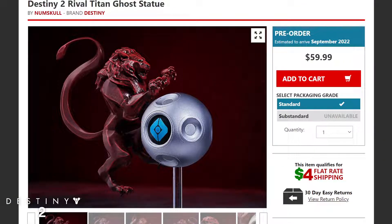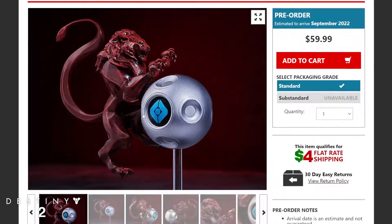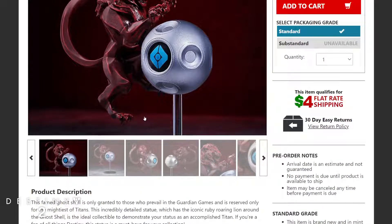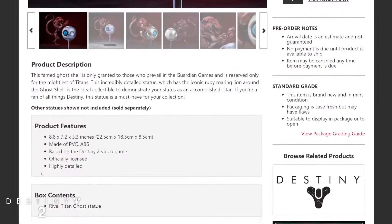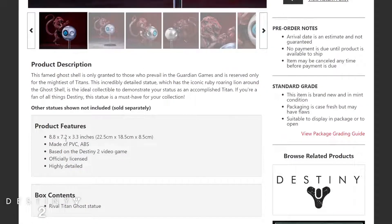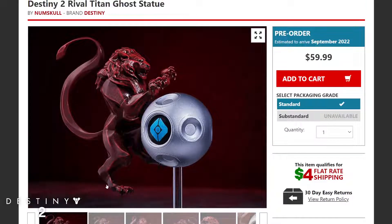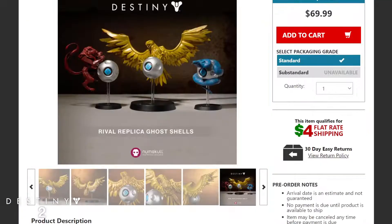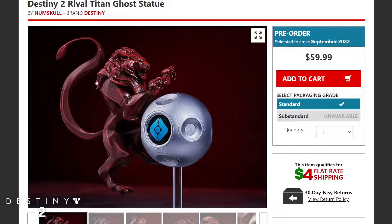Next up is the Titan ghost statue, which is the one I want the most. It features an iconic ruby roaring lion on the ghost shell — very detailed. You can see the dimensions and how it's based on the video game. It's made of PVC plastic, so it's not heavily weighted — it's not going to weigh down your shelf. This one comes in at $69.99.